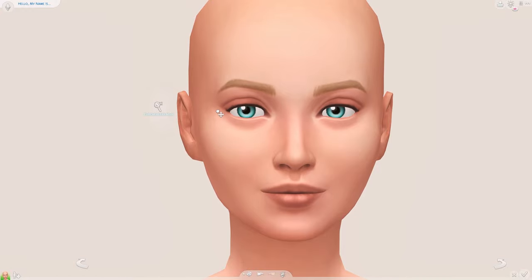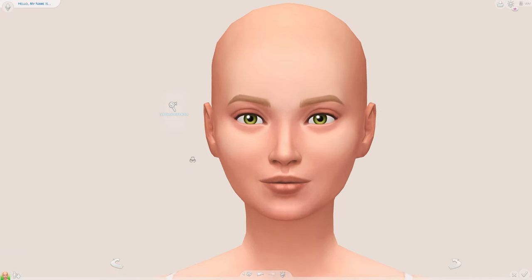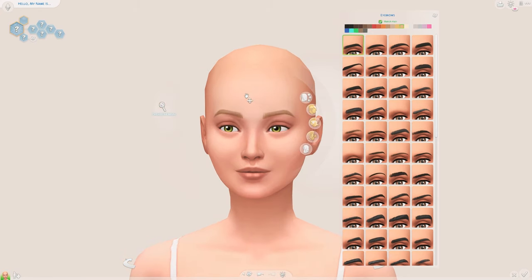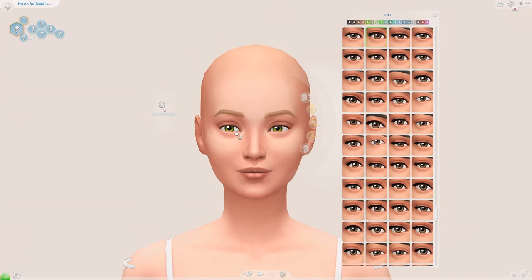I haven't used this eye color in an awful long time, so it would be really fun to maybe use it again, but I'm not really sure — I'm very indecisive so we're definitely going to be here for a while. Green eyes are actually really pretty. I'm going to sculpt her head around and move things around when doing the eyes. There's just something a little bit off about this Sim's face right now.